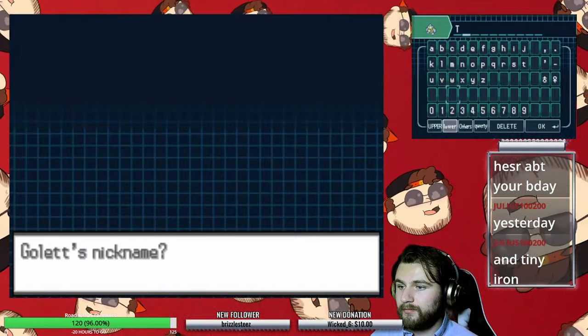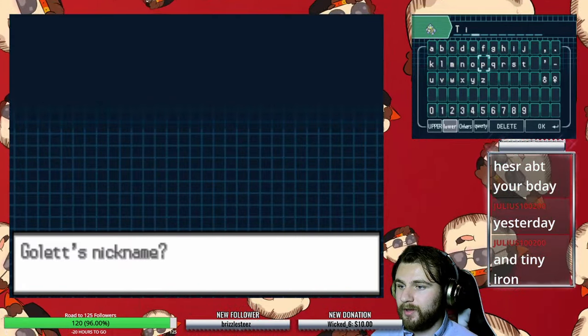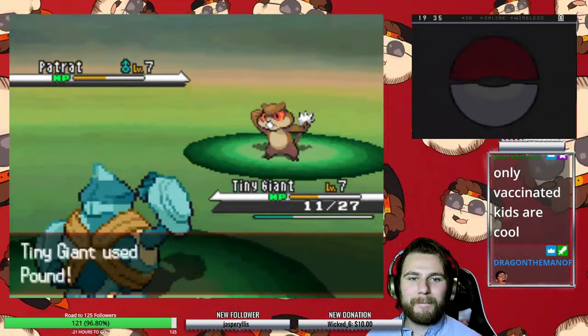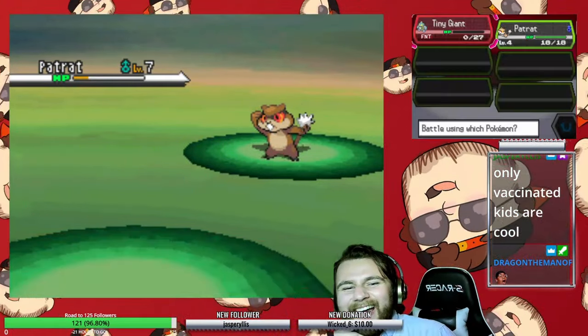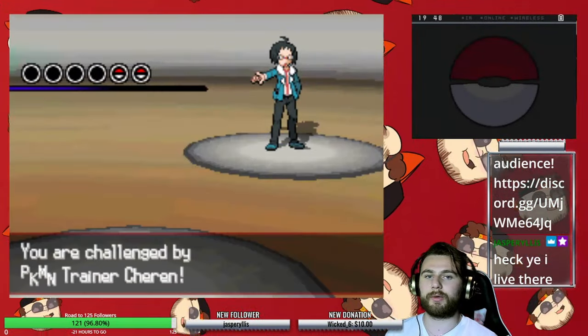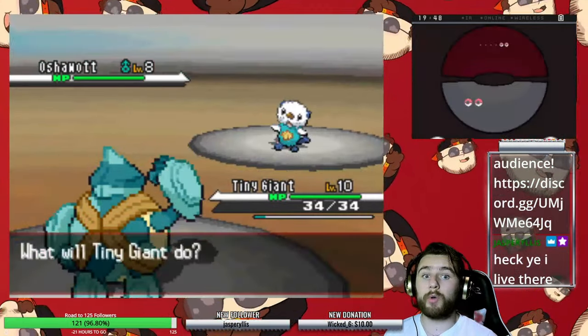We name our Golett Tiny Giant, since it's not quite the Iron Giant just yet, and we make our way to Striaton City. However, on my way there, I completely forgot that Patrat and Lillipup get Bite super early, and we go down for the first time because I was caught with my pants down. We also have our second battles against Bianca and Charon, but they were also just incredibly easy, thanks to our newly acquired move Rollout — a Rock move that progressively increases in power the more times it connects.